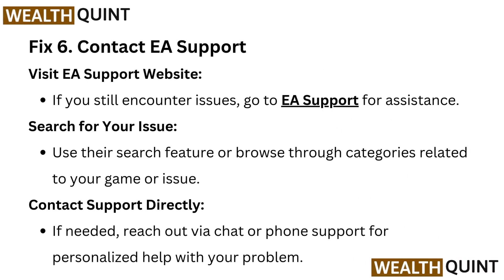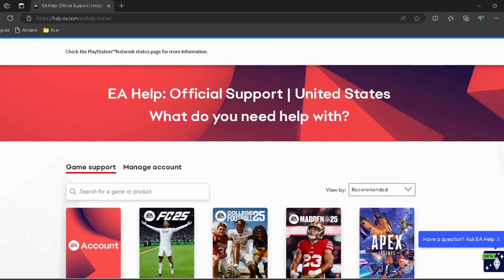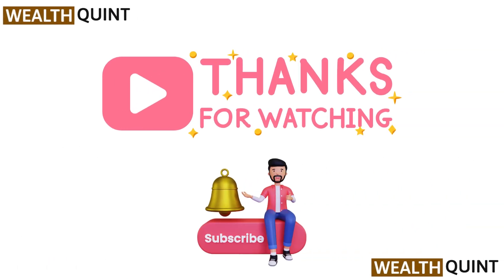Fix six: Contact EA Support. Visit the EA Support website — if you still encounter issues, go to EA Support for assistance. I have provided the link in the description so you can go directly. Search for your issue using their search feature or browse through categories related to your game. Contact support directly if needed — reach out via chat or phone support for personalized help.